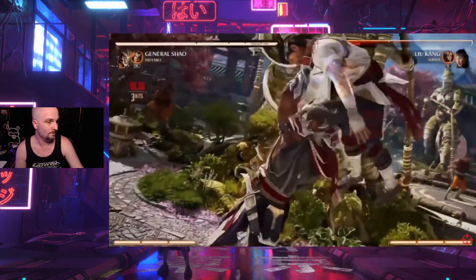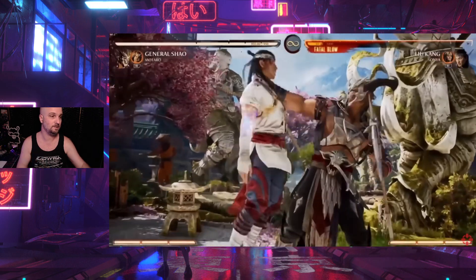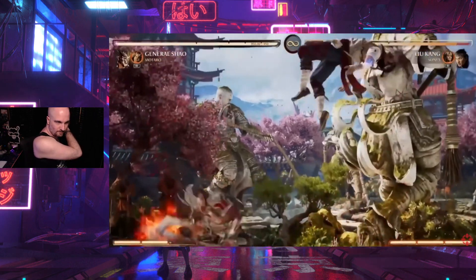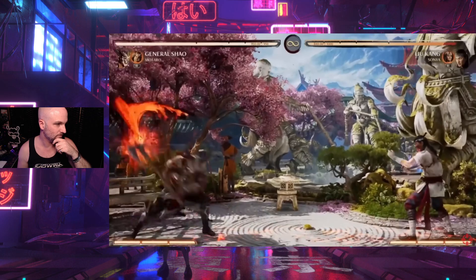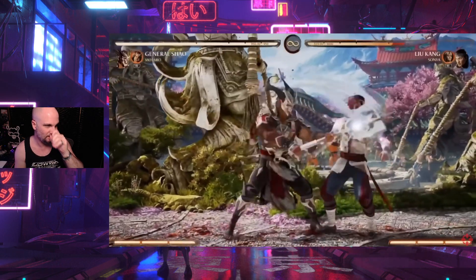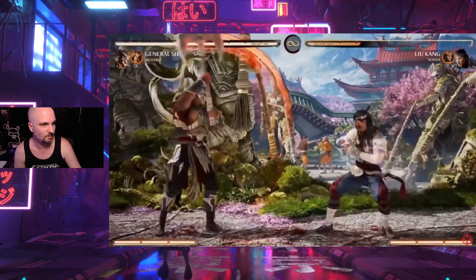There's another move where he can summon the axe to come up and smash into the ground, causing a massive eruption. There's also a move where he does a hack straight into the ground, which is pretty cool. And he's fast — really, really fast — so that's pretty awesome.